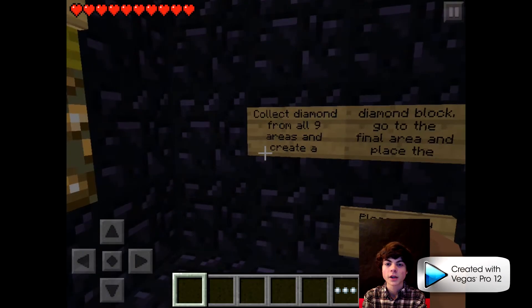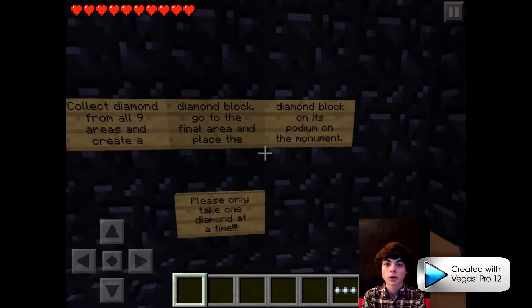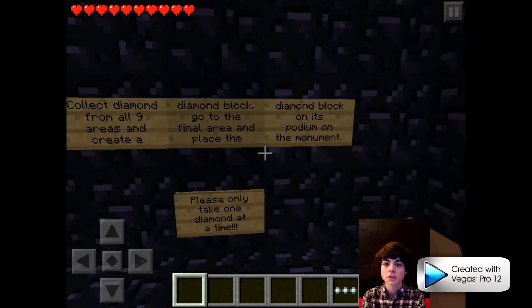Here are the rules. Collect diamond from all 9 areas and create a diamond block. Go to the funnel area and place the diamond block on its podium on the monument. Please take only one diamond at a time.